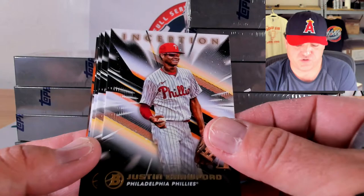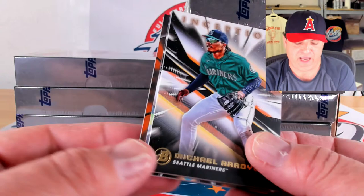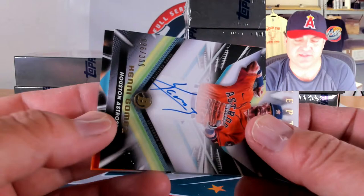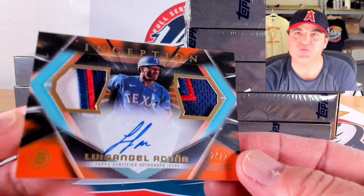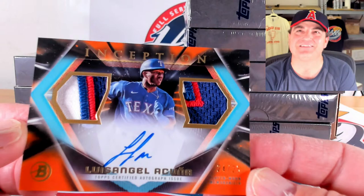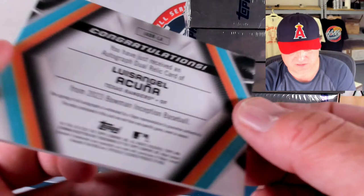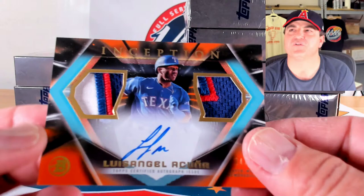Base cards of Brady House, Justin Crawford, William Bergola, and Michael Arroyo. Blue to 99 of Daniel Montesino, 92 out of 99. Orange to 25: Kenny Gomez for the first time, 96 out of 300, and is this going to be a dual patch auto? It is! Luis Angel Acuna, 24 out of 25, with some nasty patchwork — three colors with the perforated lettering somewhere in Texas. Congrats to the Acuna spot — they did a good job with these cards.